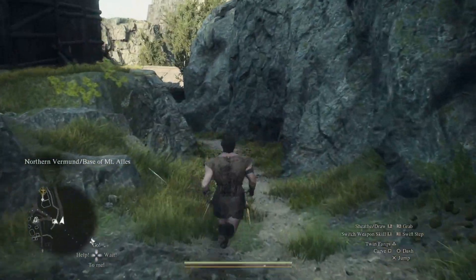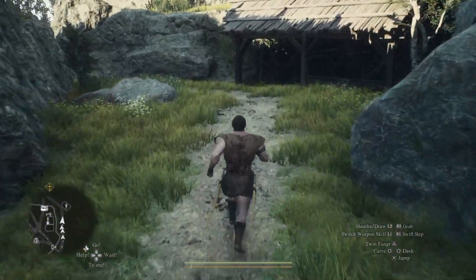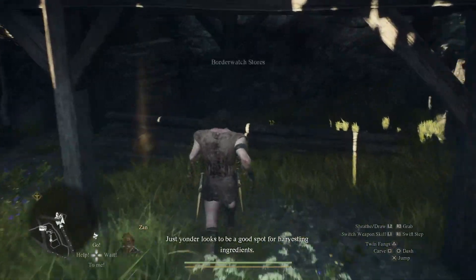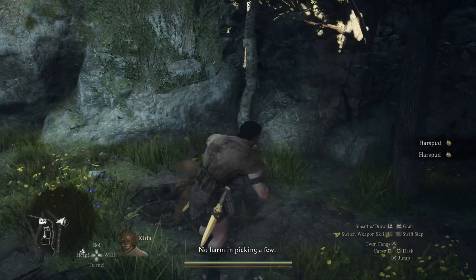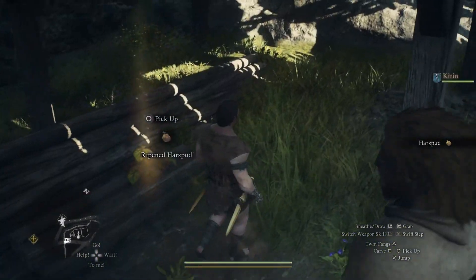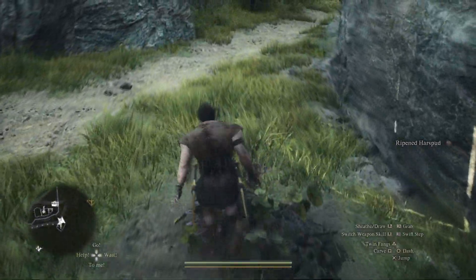Instead of heading up the path that we arrived on, head down the path to your left and head for the structure over here. Once there, you'll find three Harzbud that we'll need for the quest along with a ripe Harzbud, so grab that as well. The third Harzbud is just outside over here.